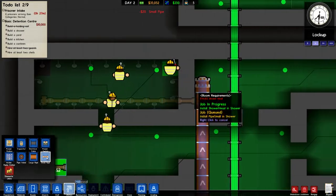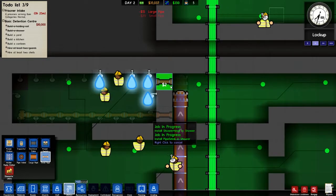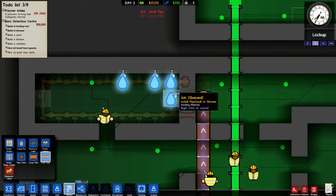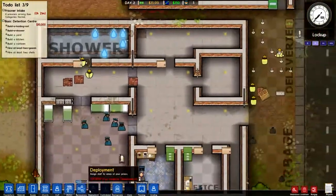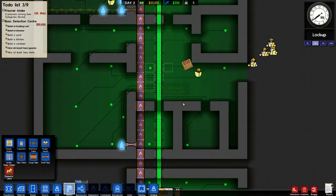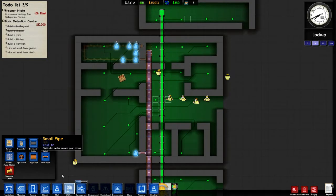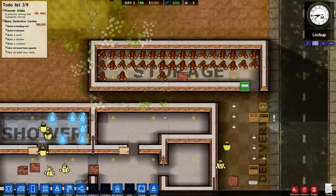Right, the water pipes don't work the same as the power cables do, because they can't extend their power to the lightbulb — see, like how it grids off in wires. Obviously water pipes can't do that so I've got to spend a bit more money than usual on them. Actually no, electrical cables cost more. Wow, okay.